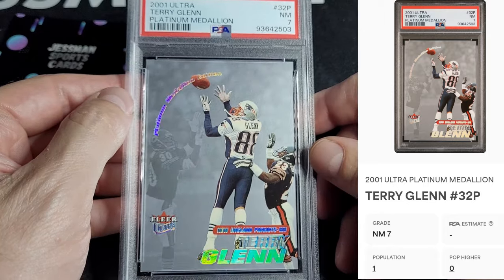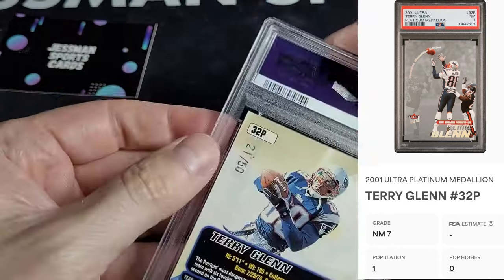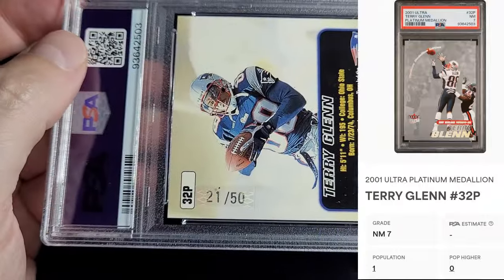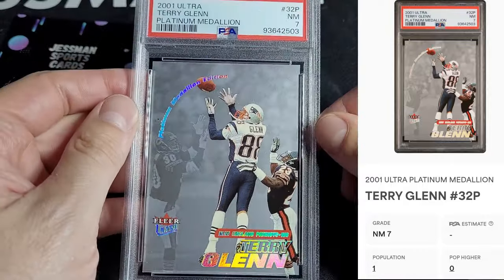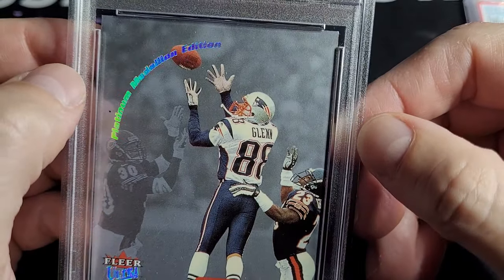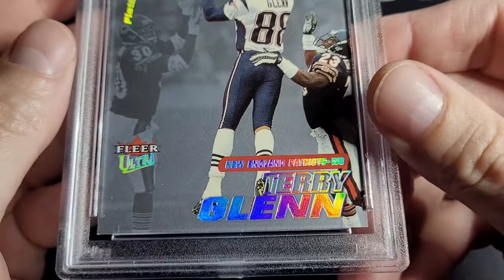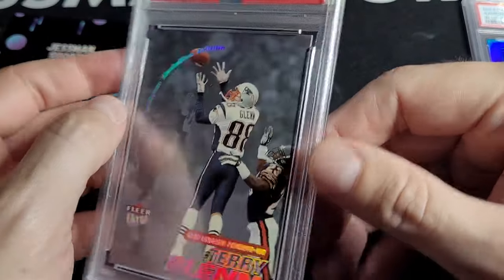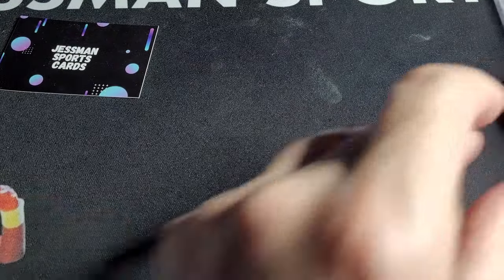Terry Glenn applied a medallion. I thought this was a pretty good picture of him. These I think are out of 50. So this is a pop one with none higher. The bummer thing about these is just the grade — you can see white and stuff, it's not like perfect, but it's a nice looking card. A seven is just lower grade stuff and that's harder to sell.